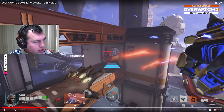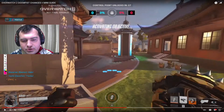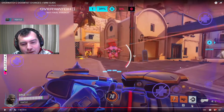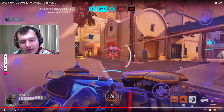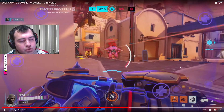Let's check out Doomfist's other new ability: the Power Block. That gives 90% damage reduction while active, and it's also going to empower your Rocket Punch. Rocket Punch isn't all that significantly changed — it's about half as much damage, caps out at about 90 if you punch someone into a wall without extra charge. When you absorb up to 100 damage with Power Block, that powers up your punch to hit harder, do more damage, potentially take some cooldown off it, and you can hit multiple people.